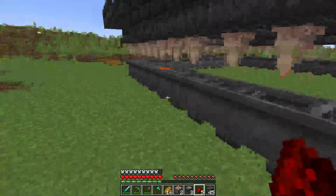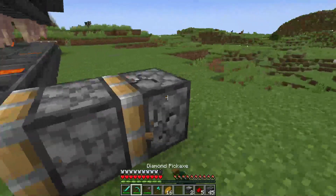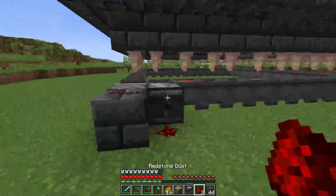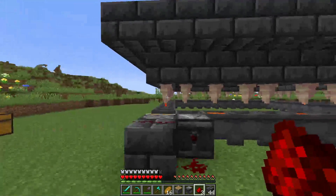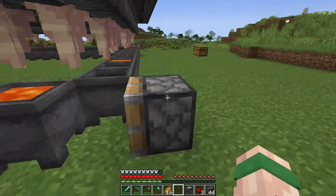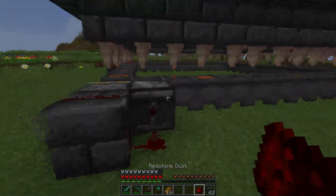Coming around again, we want to make sure that we push it this way right here. We can then place an observer facing that way, a block, a redstone and a redstone. As you can see, this is keeping in a clockwise direction. So for the very last one, we want to place a piston on this end right here. And then we can go ahead and place an observer, a block, redstone and redstone.